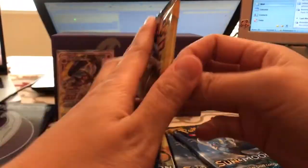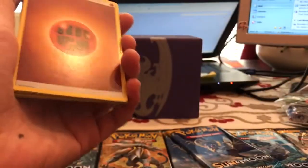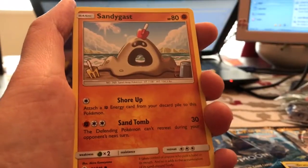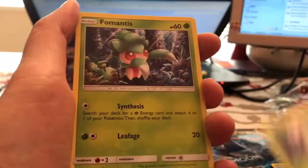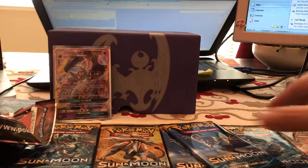Now we're going into our Solgaleo pack art. We have another Fighting Energy, Herdier, Wishiwashi, Rare Candy, Dratini, Sandygast, Palossand, Morelull, Fomantis, Surskit, Herdier again, and our Parasect — a regular rare.